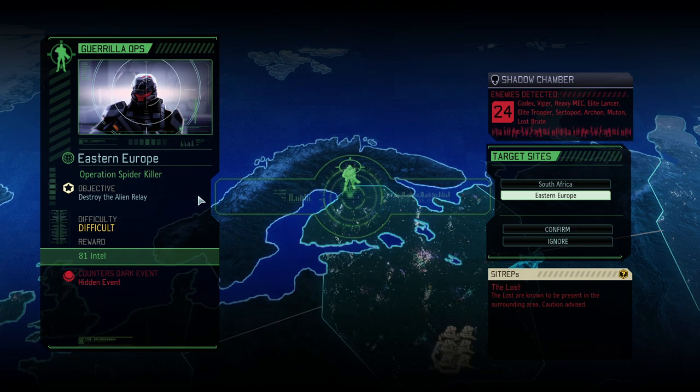It is time for Operation Spider Killer in Eastern Europe — kind of a filler mission where we're countering a dark event and gaining some intel on top of it. It should be fun, lots of Lost, and potentially no Chosen here. We're going to fight against a Sektopod, and we got a Codex so we can Skulljack that one.